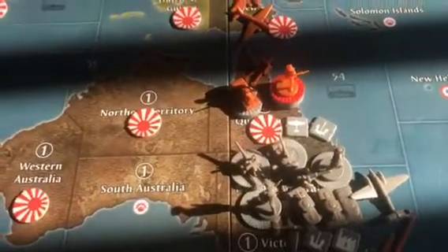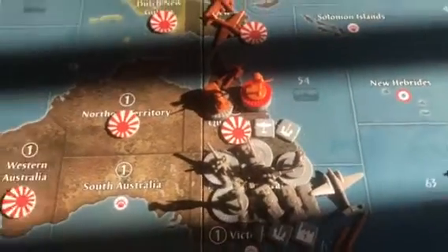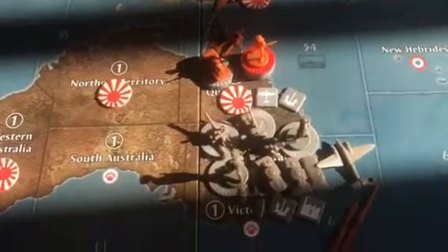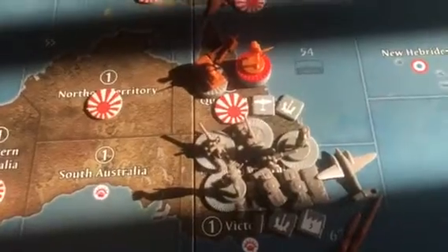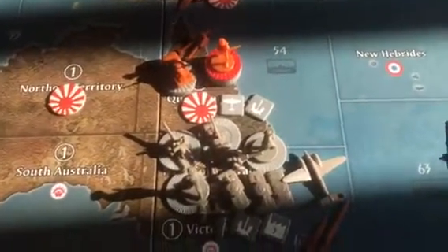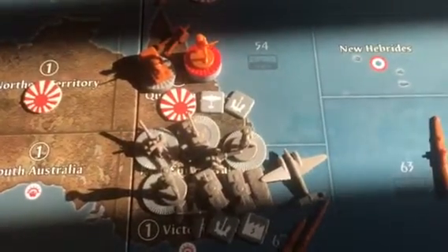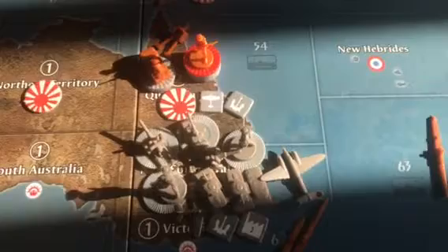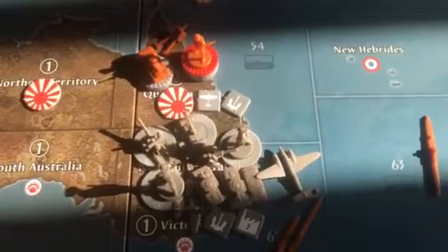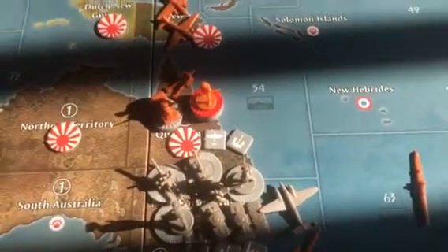What's up guys? Axis Allies Pacific 1940 2nd Edition. This is what the board looks like after round 11. The Japanese have taken Queensland and they're right on the border of Sydney. Anzac was not strong enough to counter-attack, so they're just holding down and defending in Sydney. We'll see if Japan attacks this upcoming turn.